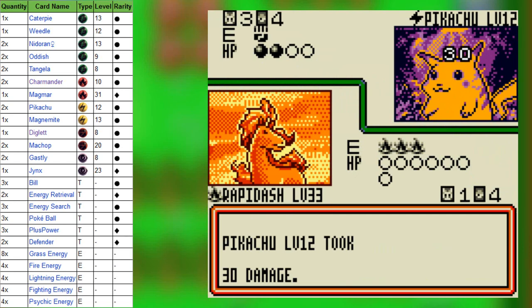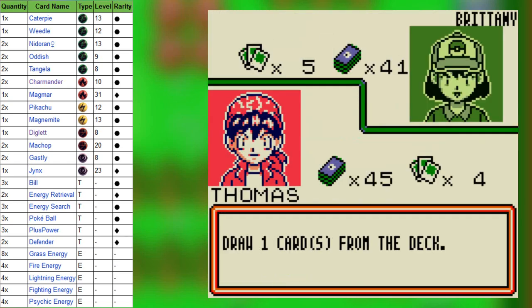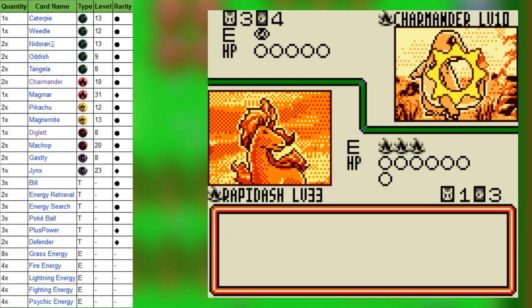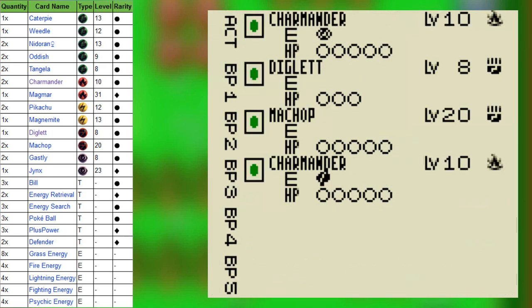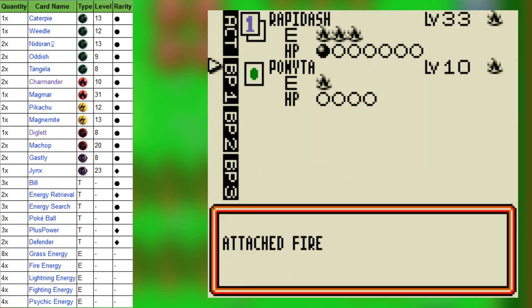That would be good if I can manage to pull some cool tricks off. So we're going against a Charmander. What is with this person, seriously? You've gone for a Lightning type, a Fire type, and a Fighting type in your Grass type deck. And you've got a Diglett as well — there's something strange going on with that.